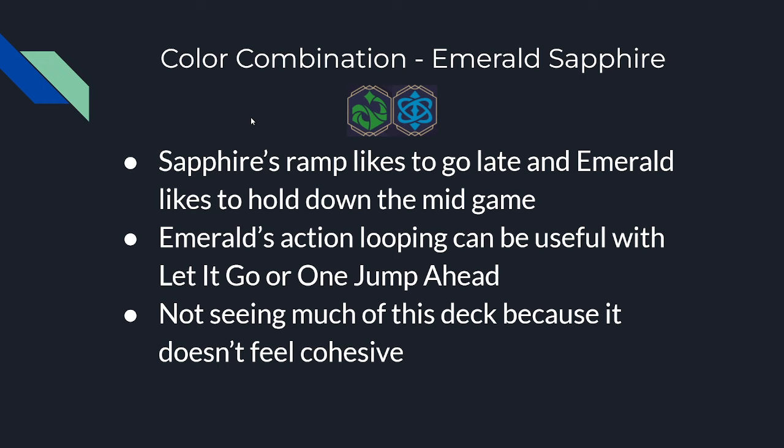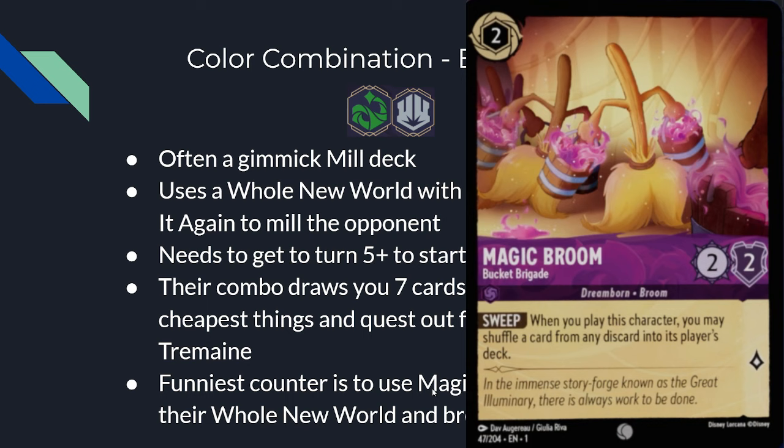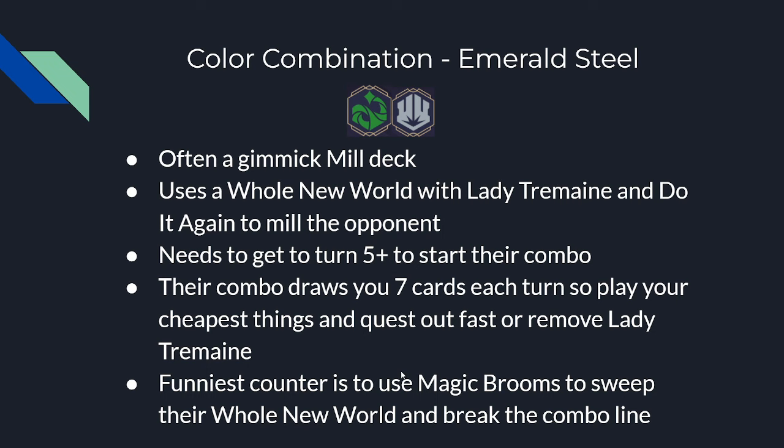Emerald-Steel is likely a gimmick mill deck currently running around. It's not very strong but might pick up pace, so it's good to be aware of it. They want to use A Whole New World to make both players discard and draw 7, using Lady Tremaine — a 6-cost card that retrieves actions from the discard — to sing it and Do It Again to loop it, playing A Whole New World 7 times to mill both players out. This needs to reach turn 5 to start the combo. However, their combo draws you 7 cards every turn, making it incredibly unlikely to play A Whole New World multiple times in a turn. Playing out cheap cards fast can outpace this deck. The funniest counter is if you're in Amethyst — use Magic Brooms to sweep their first Whole New World, and if they don't draw a second one, their combo line breaks.